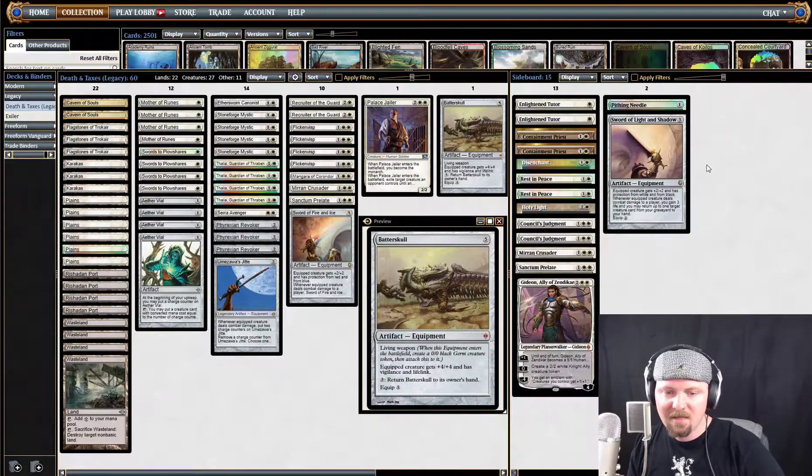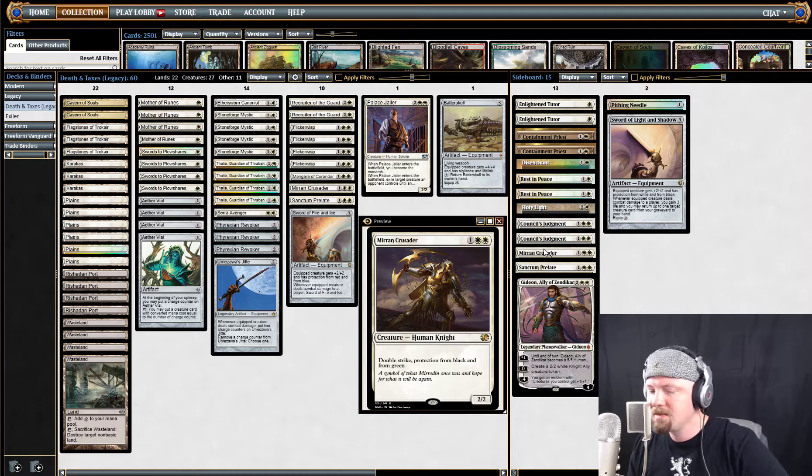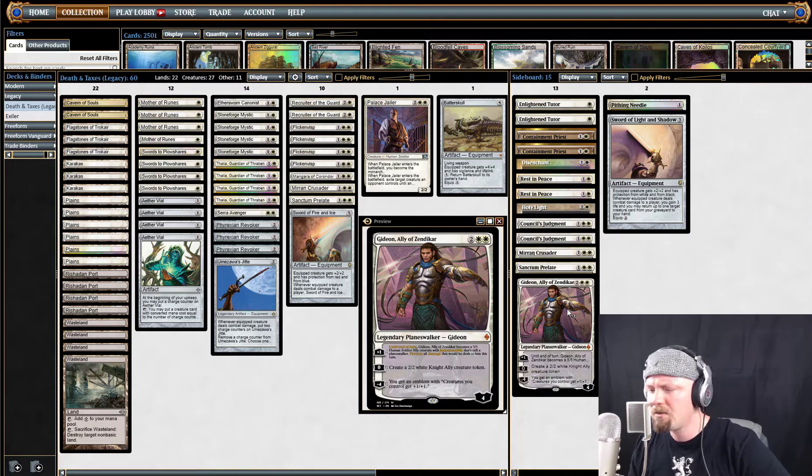Let's go ahead and finish up this deck tech. We've got Council's Judgment — just solid removal. It gets rid of anything and does not target. So True-Name Nemesis — I'm not targeting you, I'm voting for you. You're the most popular fish on the block. I like two of them; it just answers everything — there's nothing it doesn't touch. Mirran Crusader in the sideboard — he's just a beast, nice to have double strike. Sanctum Prelate: it's nice to have another one. When he's good, he's great; when he's not so good, I usually don't side him in.